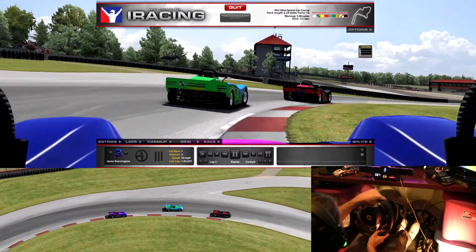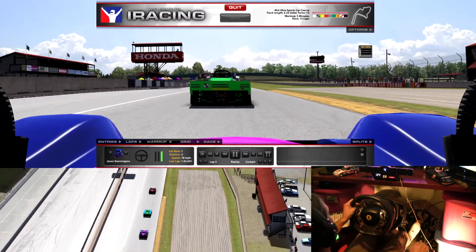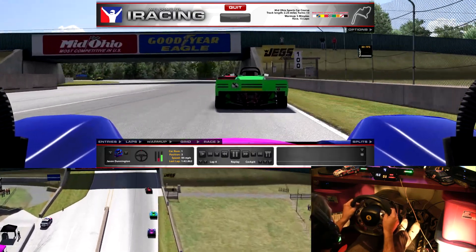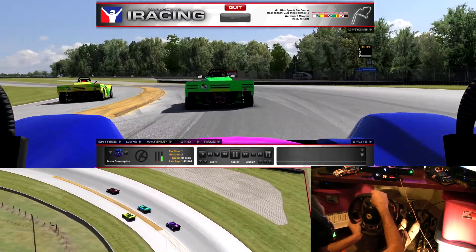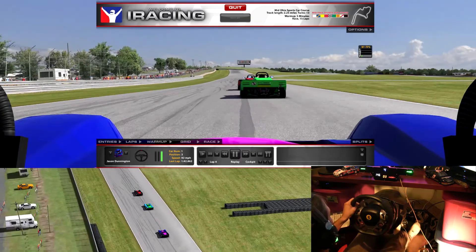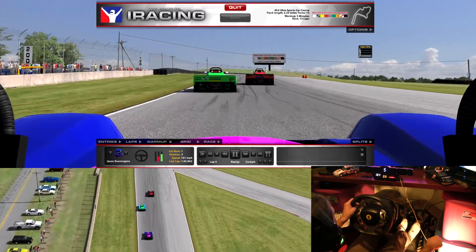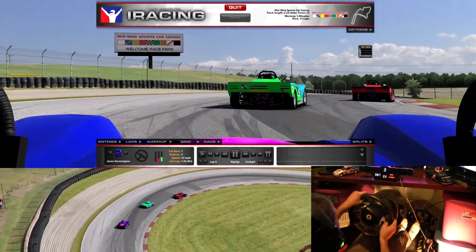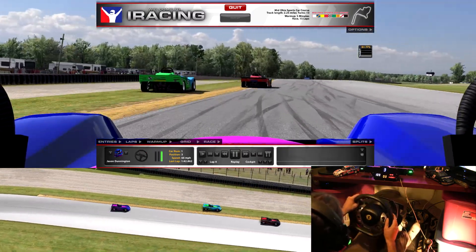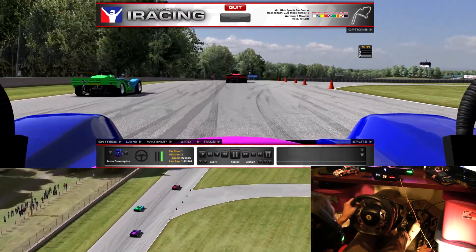He's just over-driving it a little much, over his head. This corner is so hard to get perfect because you have such a long straight after — you want to keep as much momentum as possible. The SRF is great for teaching you this corner, so when you move up to a faster car you can still take it well. I love that corner. The green David is going balls out in the grass — at least he kept it together.